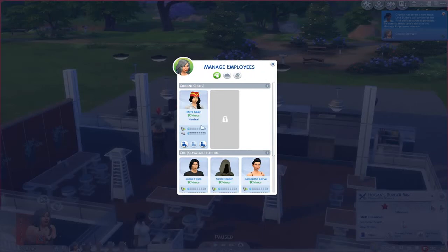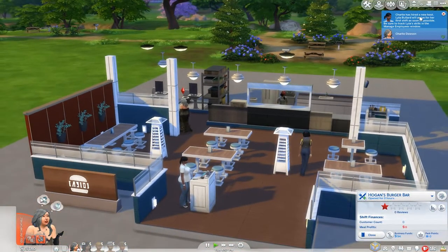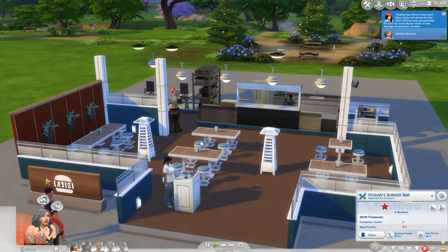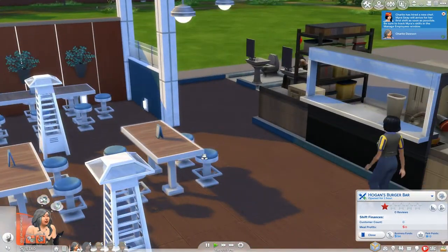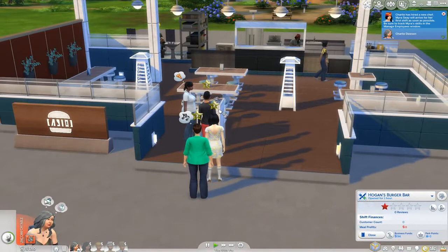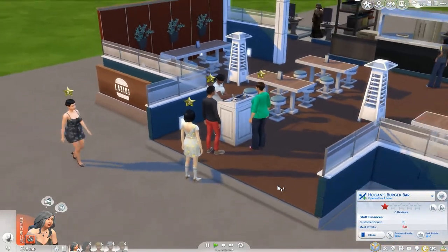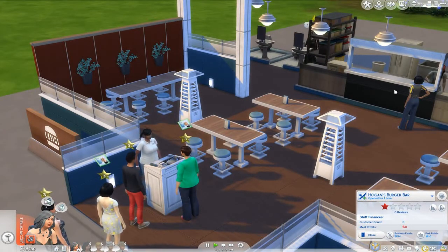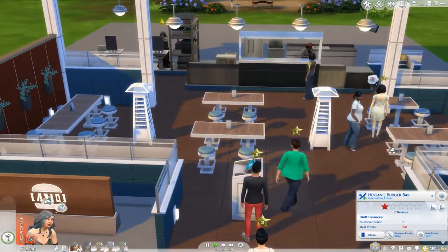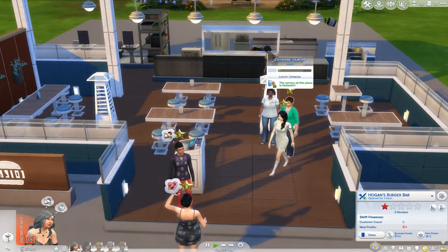Somebody aged up and now everybody's in uniform. The employee skills include mixology and cooking, plus fitness and charisma. To be a good host, you also need good comedy — very interesting. Everybody's here and ready. We've made nothing in the first hour but customers are already lining up. The host is seating people. We cannot use the chef station while our cook is using it, so we'd need to use it separately or buy a second one. The service here is fantastic — so it's going well.